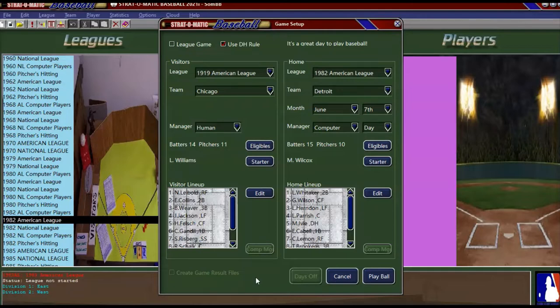Both teams were pretty good. The White Sox won 88 games — they won the American League with 88 wins. Detroit was also in the 80s; they were a pretty good team. I will be taking the 1919 White Sox. If you know the history of me doing these games, I always end up losing — the team I take loses. So we'll see if that trend continues, because I can't remember when I won. Leave it in the comments if you remember one where I won.